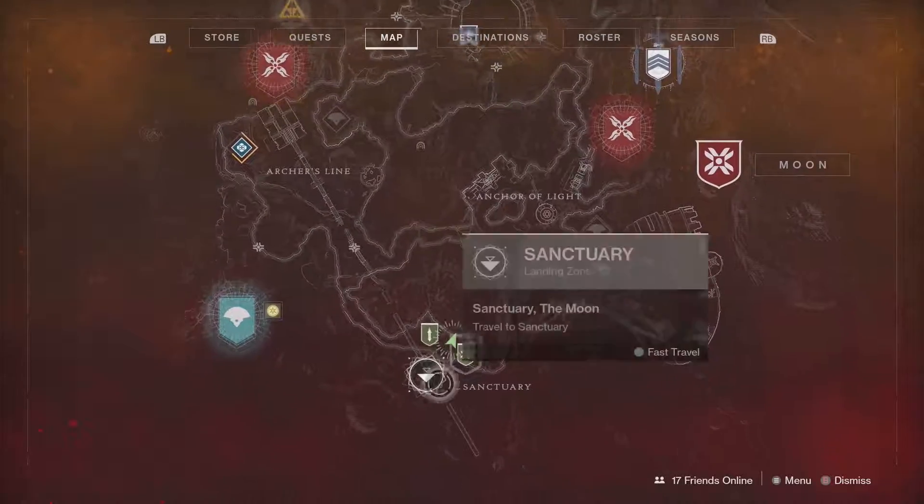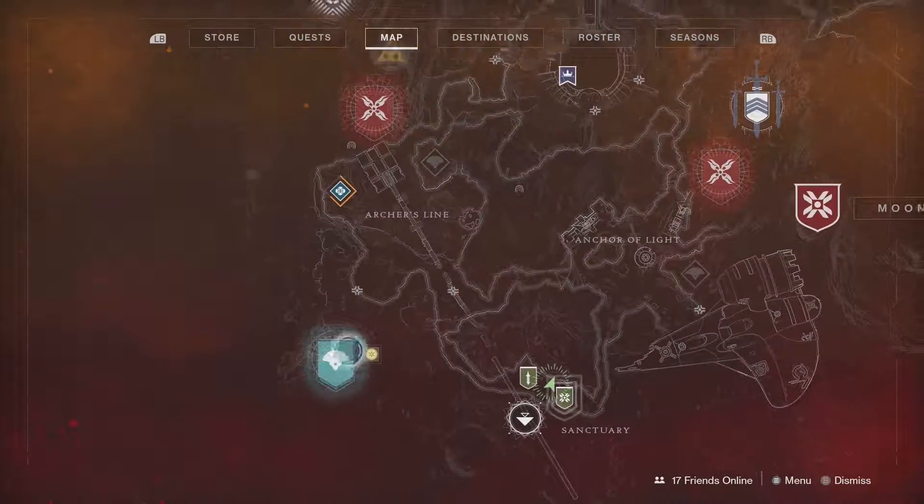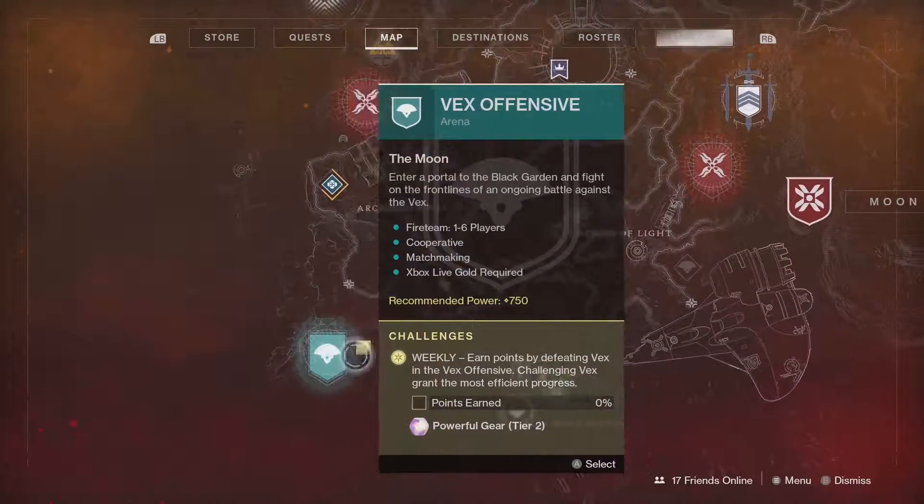That's the one I've got right now. Make sure you head to Sanctuary, speak to Eris Morn, and then you can access your new Vex Offensive mode.